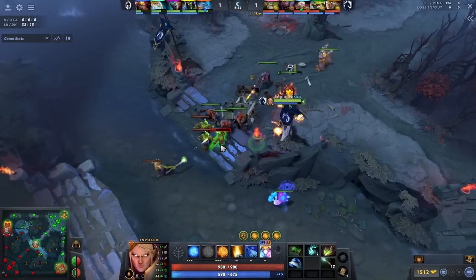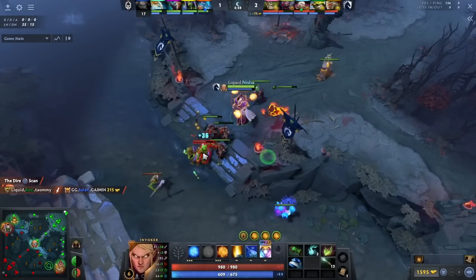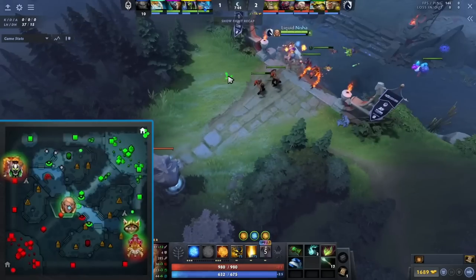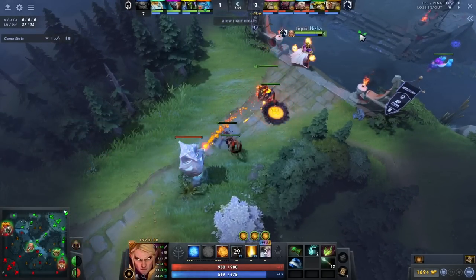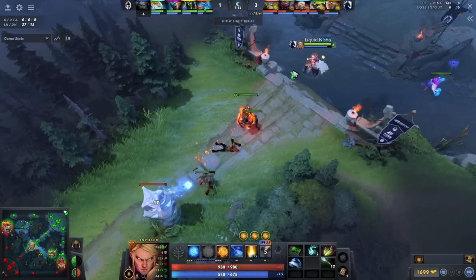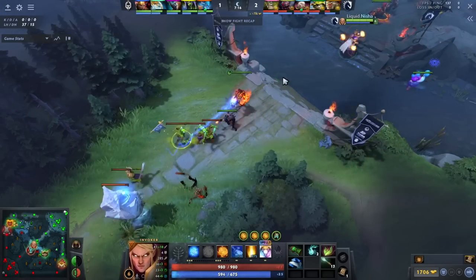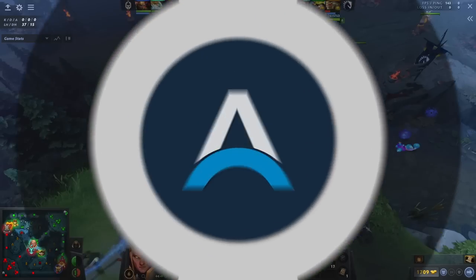At seven minutes he's pushing in the mid lane and sees quite a bit of action going on in the side lanes — the Naga, Rubik, the Beastmaster. This doesn't mean he's going to rotate, because that's not what Exhort Invoker does. He likes to push the mid tower, but he doesn't actually hit the tower more than twice. He chips it down about a tenth of its health but doesn't overcommit. This is why players like Nisha consistently have good games — they understand when their hero is weak.